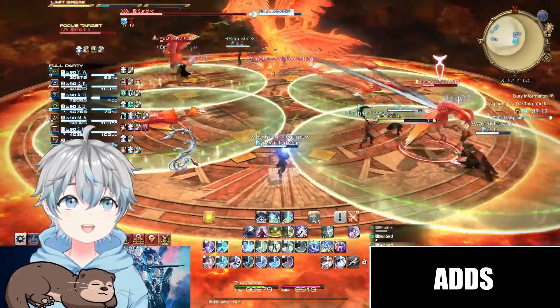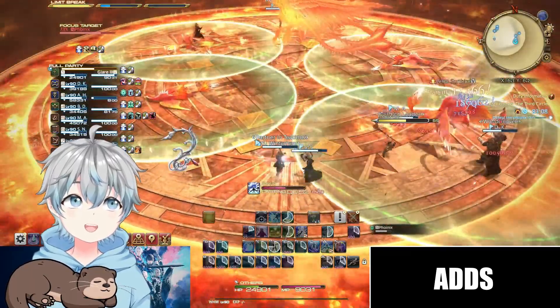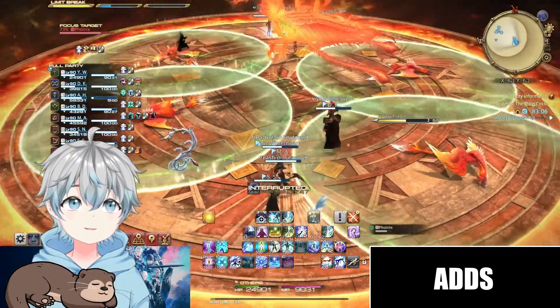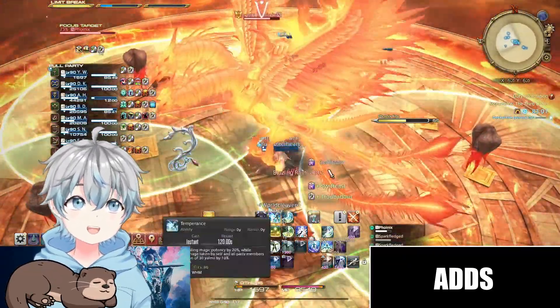During this phase, the boss will periodically hit everyone with Blazing Rain, a low-hitting AoE. Be sure to heal up, as this phase ends with a moderately heavy-hitting AoE.